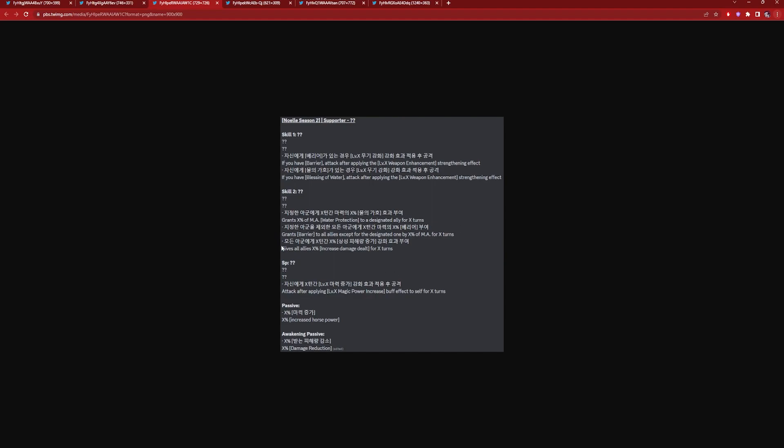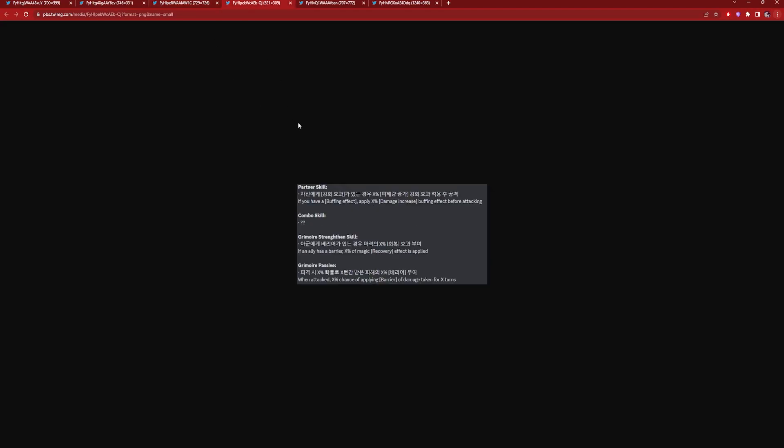And this isn't even her ultimate — I'm genuinely shocked. The passive increases attack or magic attack power. The awakening passive gives X percent damage reduction — that's crazy good. For the partner skill: if you have a buffing effect, it applies X percent damage increase before attacking. The green more strengthening skill applies X percent magic recovery if an ally has a barrier — so she's healing as well. And the passive gives X percent chance to apply a barrier based on damage taken for X turns. I love this unit.